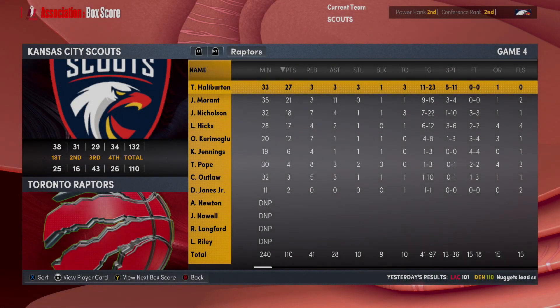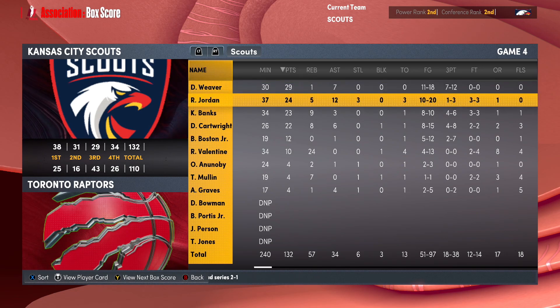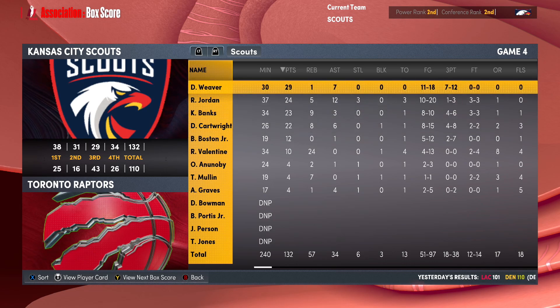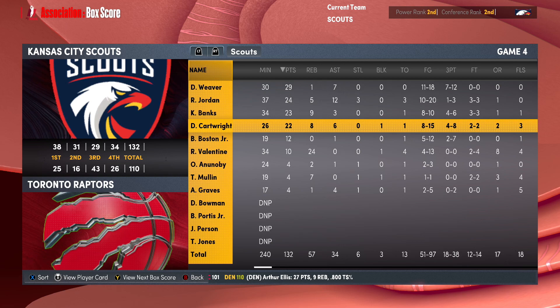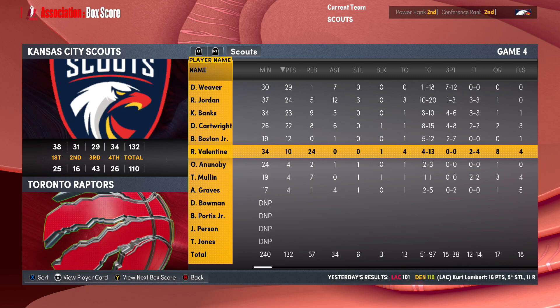Tyrese Halliburton drops 27 points, John Morant 21 and 11 as the Raptors are sent home packing. The Scouts get four players scoring 20 or more in Game 4 — Weaver drops 29, Jordan 24 and 12, Kirk Banks 23 and 9, and Cartwright 22, 8 and 6. And by the way, Roy Valentine sets a career high with 24 rebounds in this game — and that is massive. The Scouts play well as a team and individually, and we are moving on to the next round.